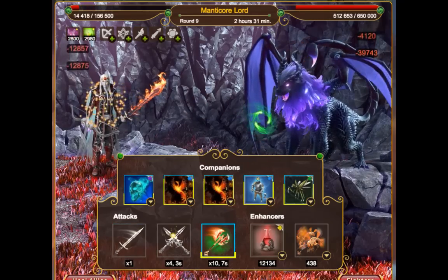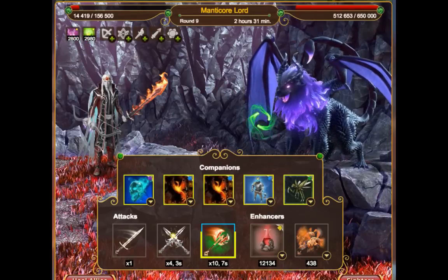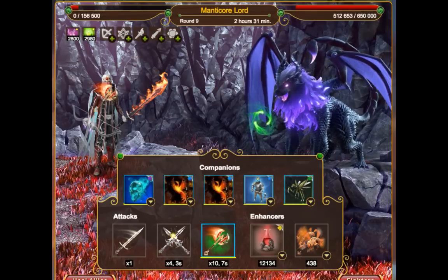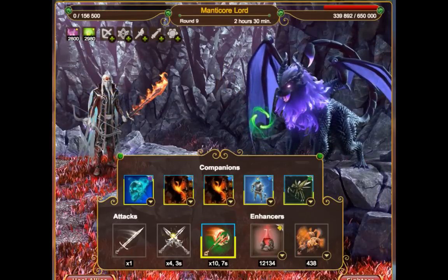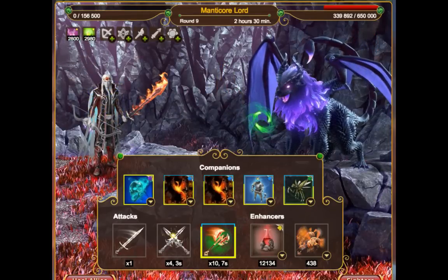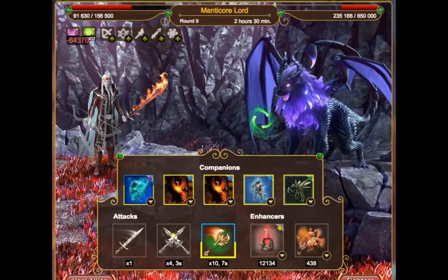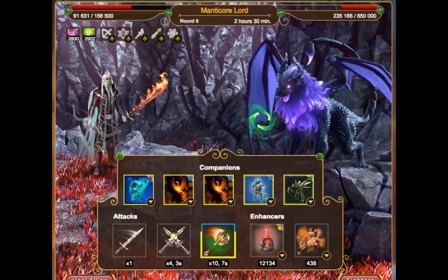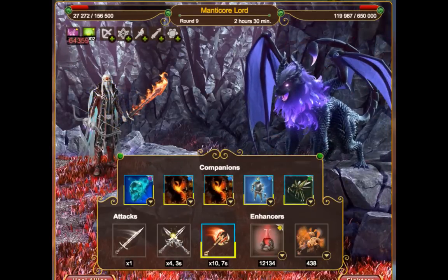The weak spot appears every few seconds. When the weak spot is activated, a specific attack is highlighted, which means this attack is preferable to deal more damage. You can choose this attack and increase your damage in each hit. The weak spot is active for a few seconds and then disappears.